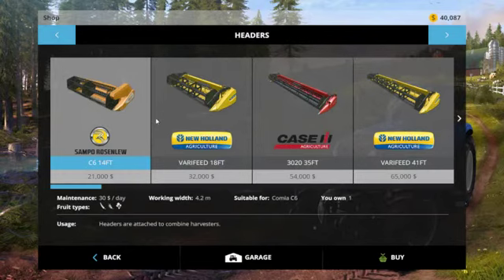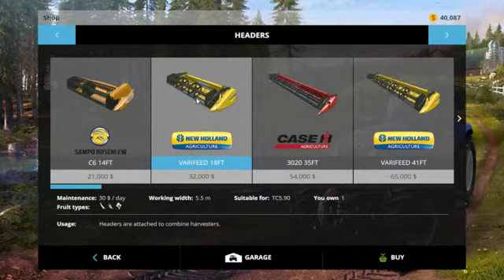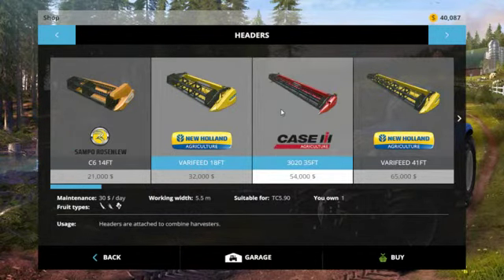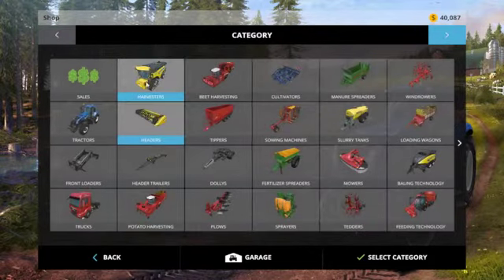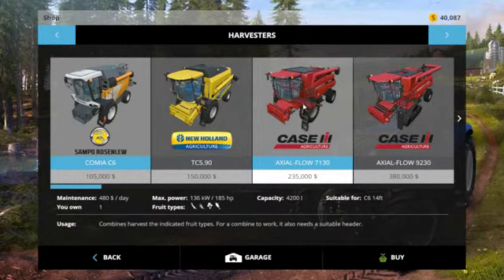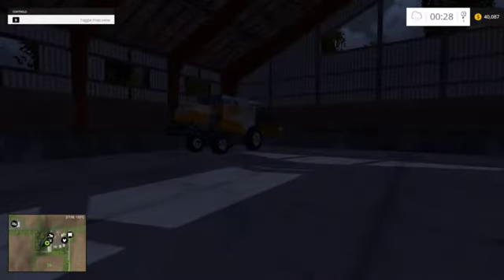Now the headers themselves — there's the basic one and it's only 4.2 meters. The bigger one is 5.5 meters, or 18 feet. The next one I can do is 35 feet, which is pretty long, but it's $54,000. Well, I can't just use the new one that I have; I have to buy another one. So with that being said I'll have to buy this one, which is $235,000. So we're going to be a while to even get to that stage. I think for now the current one's good. So there's my harvesters.